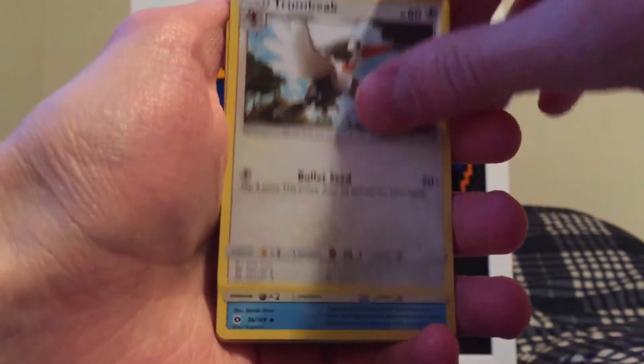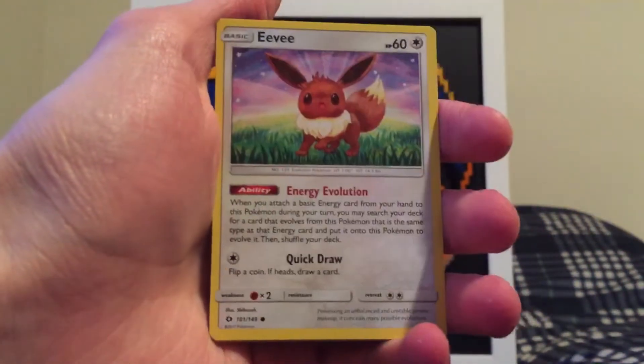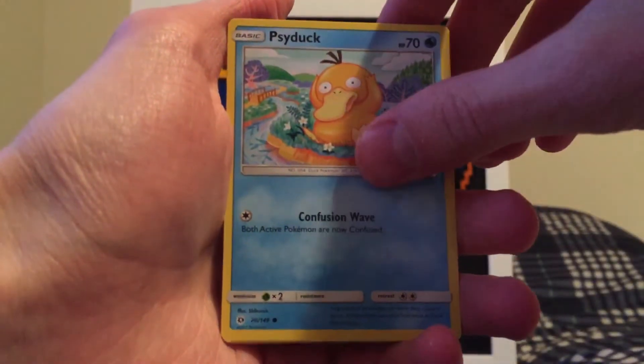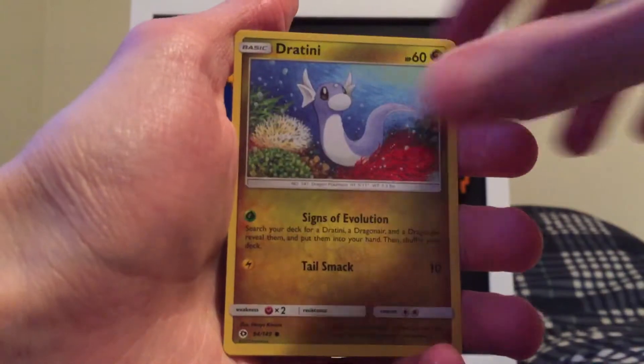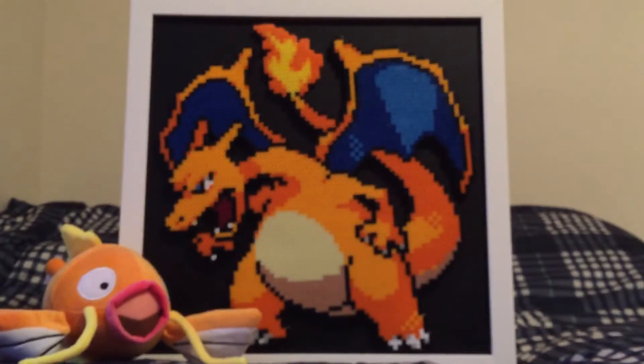We're starting off with a Water-type Energy, Trumbeak, Corsola, Energy Retrieval, Pikipek, Eevee, Psyduck, Spearow, Dratini, Spinda. And a Masquerain for the rare. So, not the best pull.